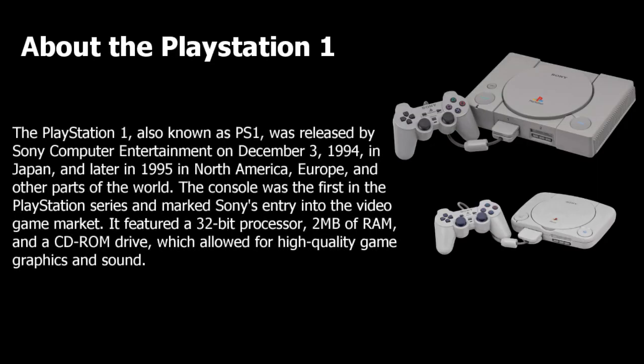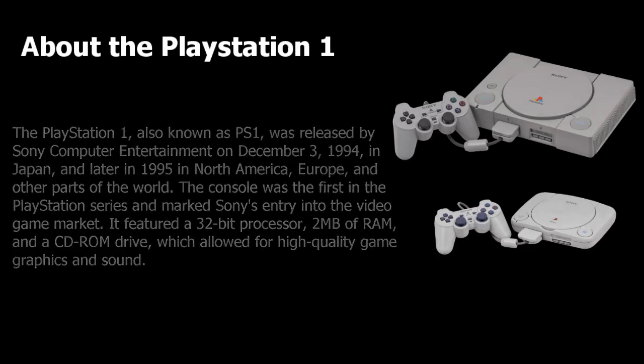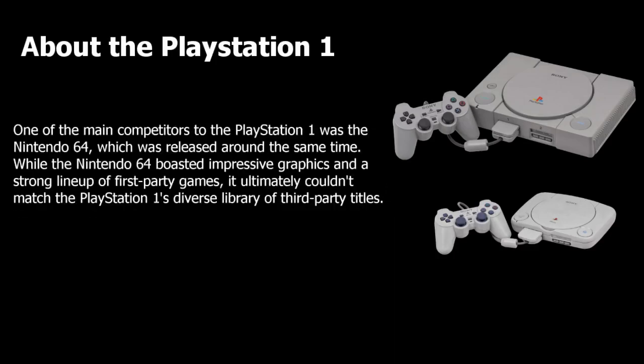The PlayStation 1, also known as the PS1, was a groundbreaking video game console that revolutionized the industry when it was released by Sony Computer Entertainment in 1994. Its advanced features, including a 32-bit processor, 2 megabytes of RAM, and a CD-ROM drive, set it apart from its competitors, including the Nintendo 64. While the Nintendo 64 boasted impressive graphics and first-party games, the PlayStation 1's diverse library of third-party titles made it one of the most successful video game consoles of all time.